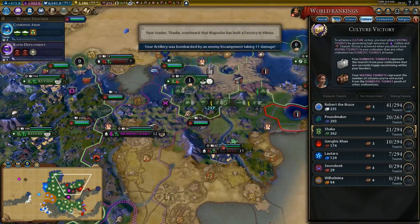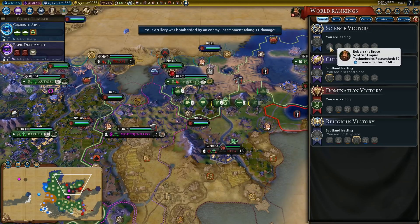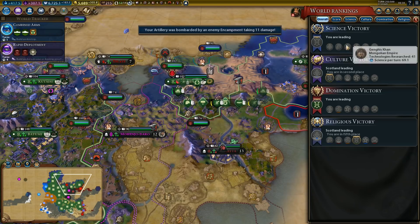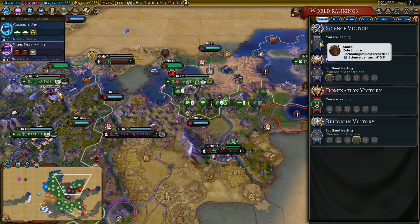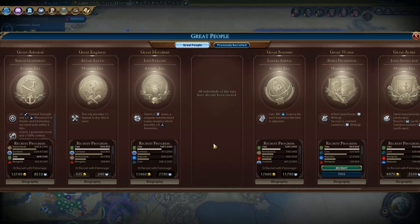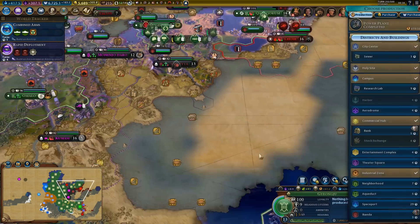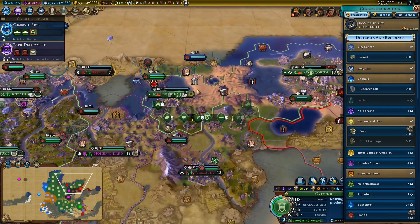How far ahead are we? Probably quite far — we got 54 techs. Scotland has 50, Poundmaker has 46. But look at his science output — 168 versus our 415. He's just a little bit behind. Another great person — great writer. I think we have the slots for that, pretty sure we do.